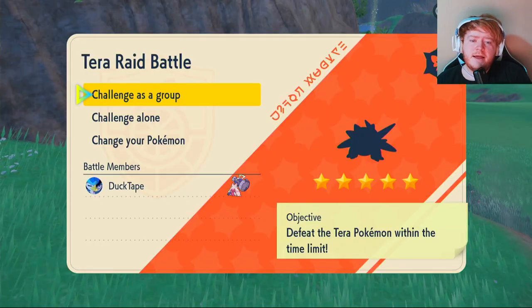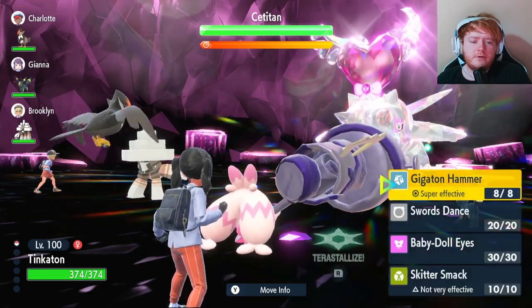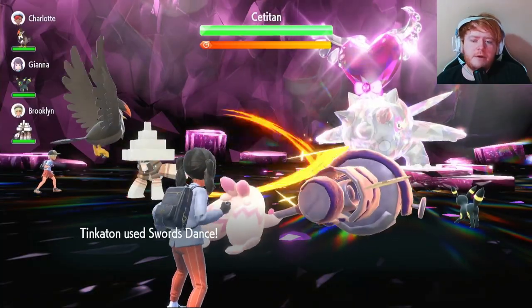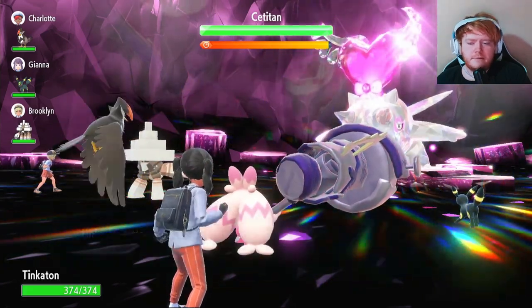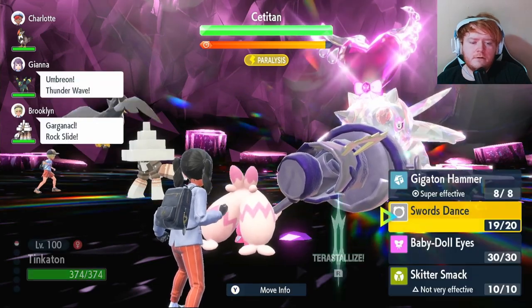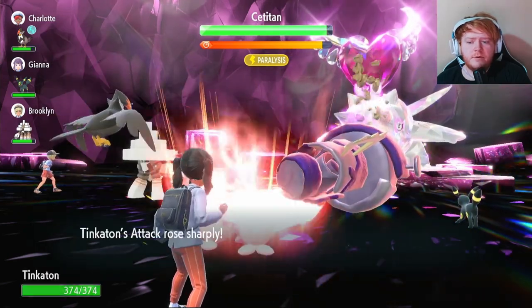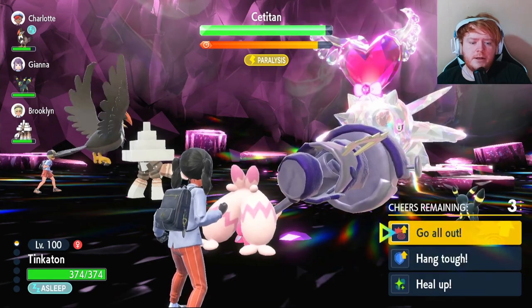We found our first five-star raid - it's a Fairy type five-star Tatsugiri. Let's begin. We have a Staraptor on our team with Intimidate, so we don't need Baby-Doll Eyes and can set up with Swords Dance straight away. The first Swords Dance puts us on plus two Attack. It uses Yawn on us so we can only use one more attack before sleep, so we use Swords Dance again, putting us on plus four Attack.